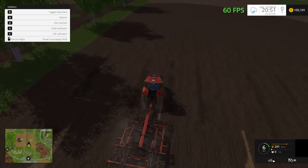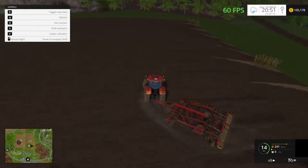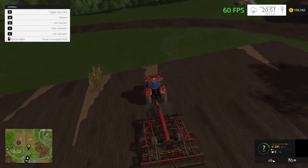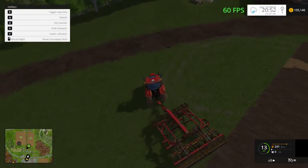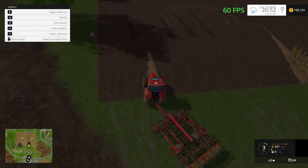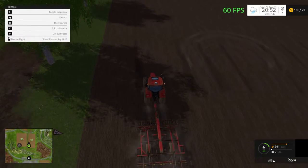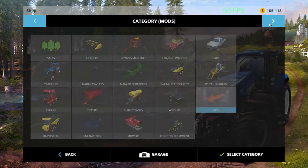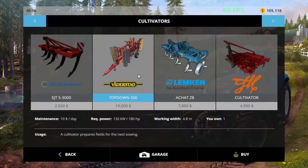This one is leaving really big swaths of unplowed ground at the end of each row. I know there's a couple ways I could address that. I thought about doing a CoursePlay course to just run around the edges, or really a CoursePlay for the whole thing. There's a couple ways I could approach it, but I'm thinking about just getting rid of this cultivator honestly. Just to show it to you — this is the Top Down 500.